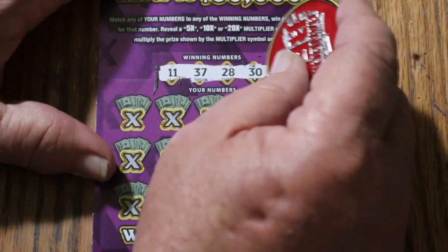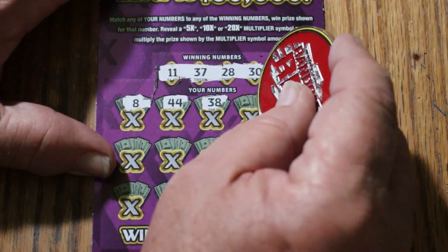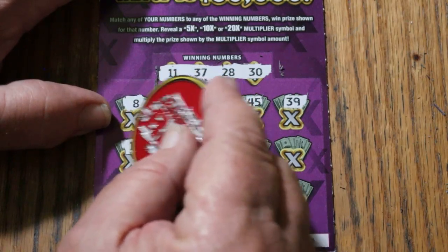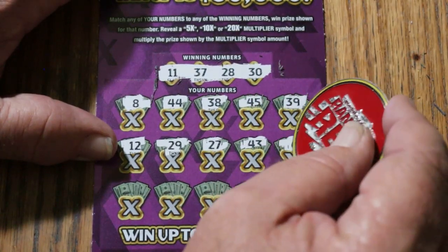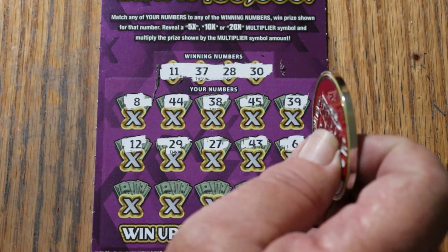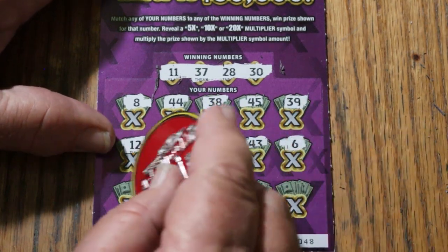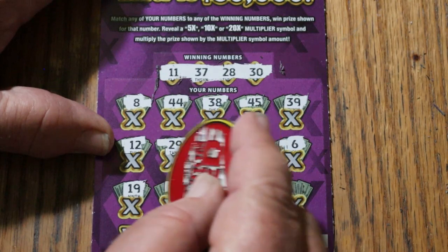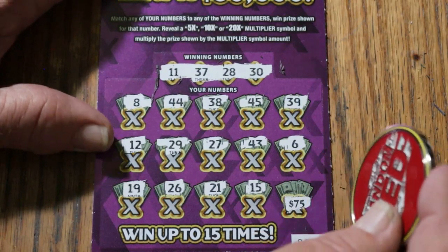The overall odds light is fully lit. Ticket 48: winning numbers 11, 37, 28, and 30. Game numbers: LV's 8, 44 Club, 38, 45, 39, 12, 29, 27, 43, 6. Think about the overall odds light on lowboys — the extreme high odds make the overall odds system a little more flighty, not as dependable as it is on the big boys. Then 19, 26, 21, my number 15, and in the corner for $75, which would save the day — number 2. Nope.